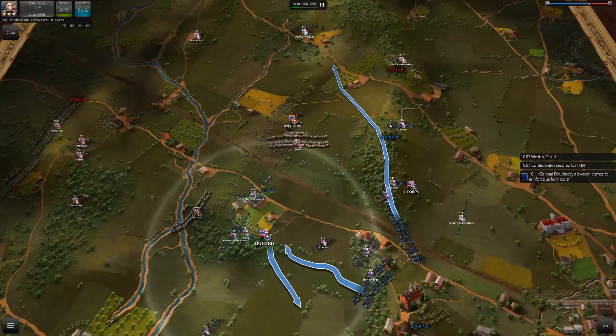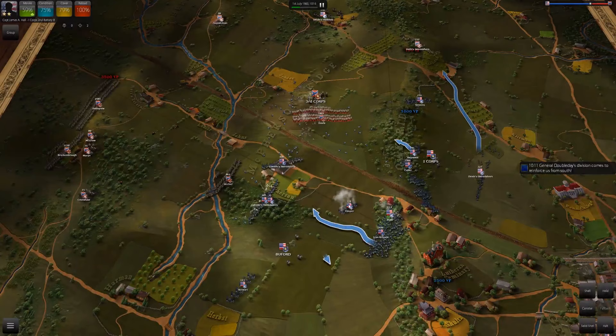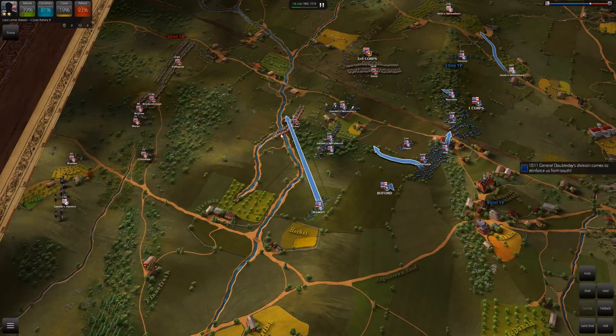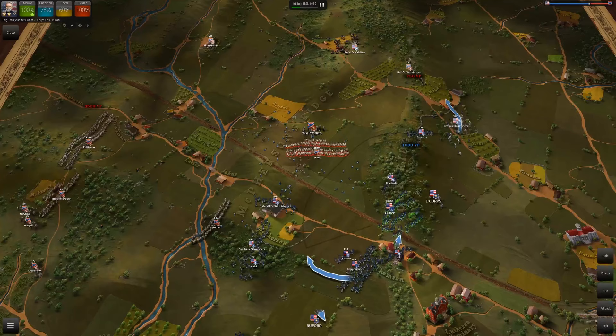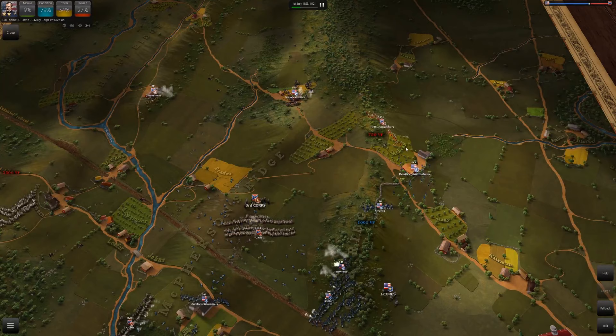I'm trying to get Cutler up on Oak Ridge. The objective for this part of day one is that Harry Heath just kind of stumbled onto the Union and now both sides are scrambling to get reinforcements — you're trying to hold this first line of hills. Right now Gamble's Vedettes are doing a really good job harassing the Confederate cannons. The Confederates are bringing in Pettigrew and Brockenbrough — Pettigrew is almost 2,600 men — so I really got to delay and be smart.